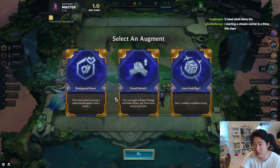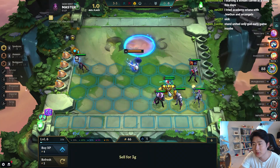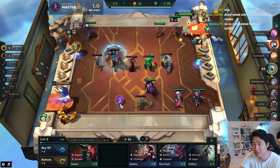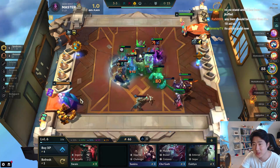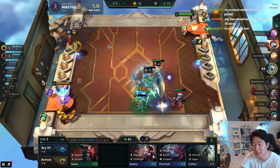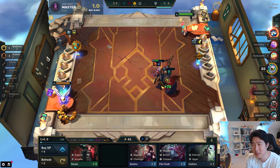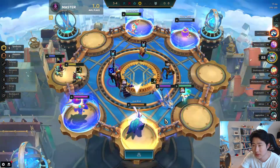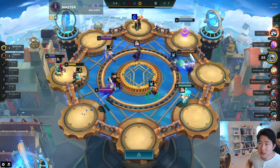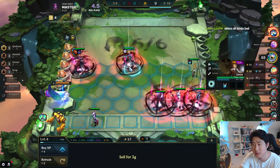Unfortunately these augmentations are not very good, so we're gonna have to go to item grab bag and pray that it's good. That's honestly not good — I don't even know who deserves QSS. It could be Akali — if Akali doesn't have three items then I guess you can give her QSS. The augmentation choices were bad: Stand United is bad, Bodyguard Heart might be good but there's a lot of AP in this meta so bodyguards aren't even that great. Let's grab chain vest. Let's drop Talon, turn Echo into syndicate, and bring in Jana.